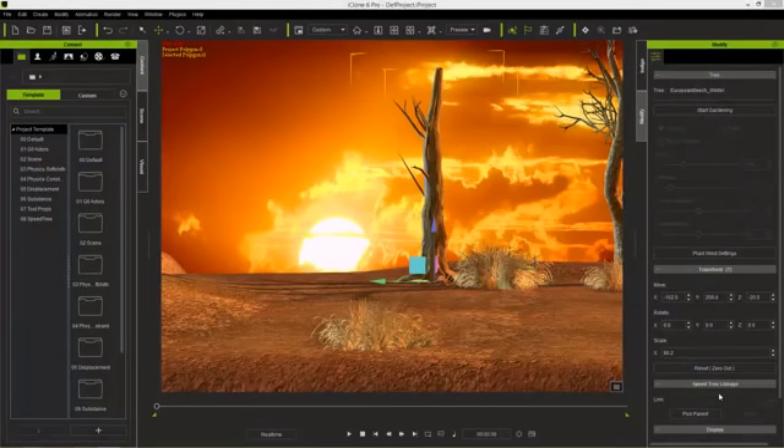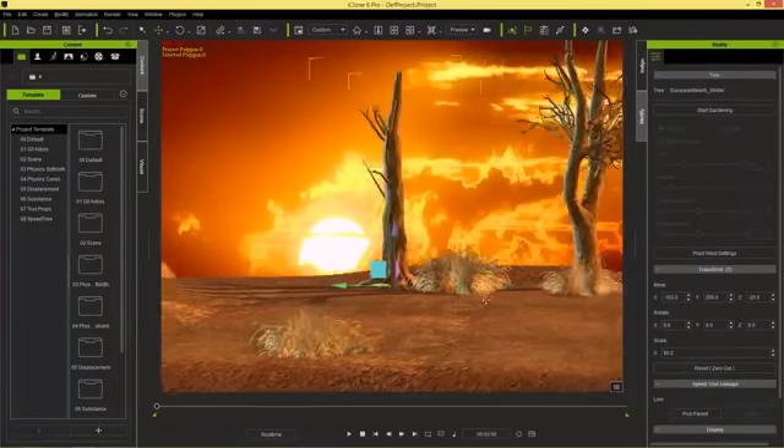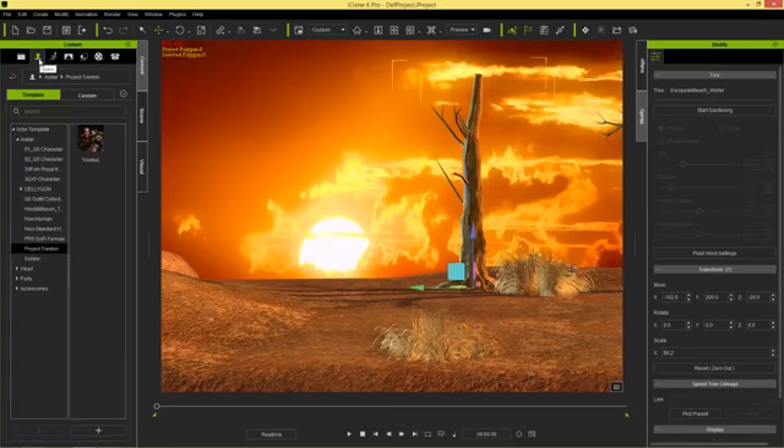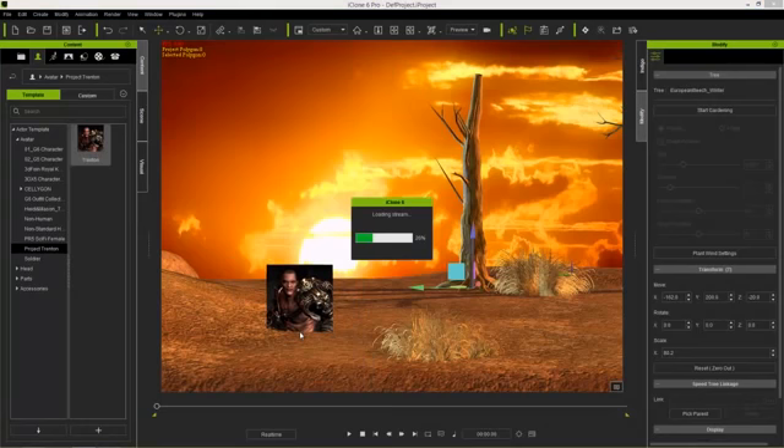Let's go to our iClone scene here first. I have this scene set up — just a couple of trees on top of this mountain, with a nice sunset in the background. We're gonna be using our character Trenton from our Tessellation Power Pack. I'll go to Actor and Project Trenton and just click and drag our friendly neighborhood barbarian into the scene.